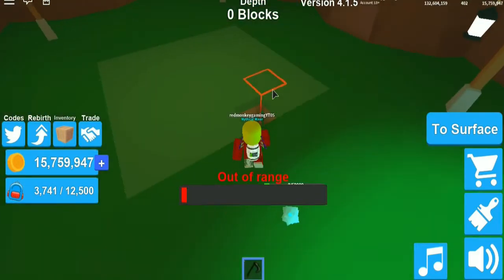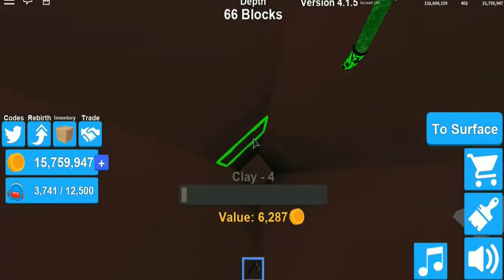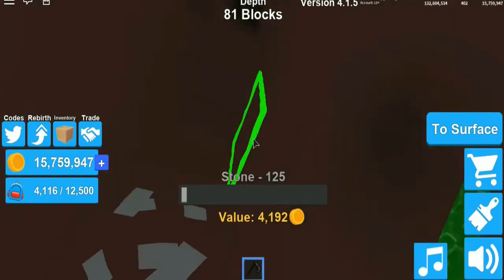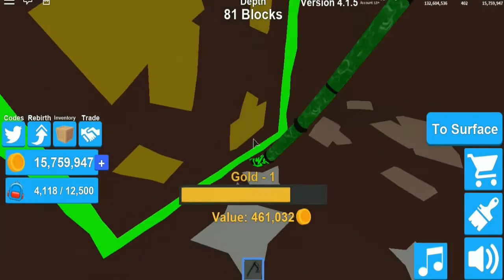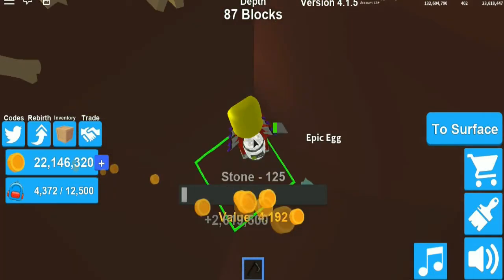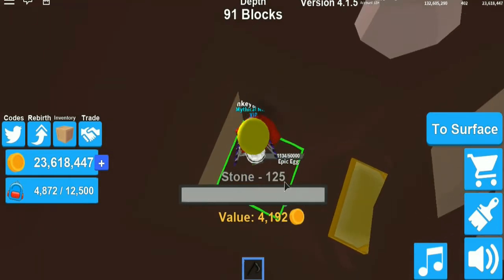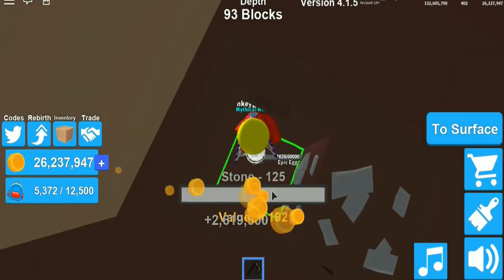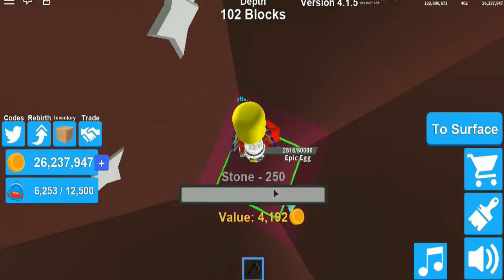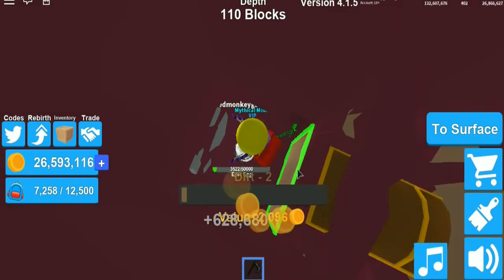It won't take too long, just go down here. Got some stuff right here — nice chest! Going forward to hatch this egg quicker. Maybe we're about 100 blocks deep now, we're into the purple zone. Silver chest right there.